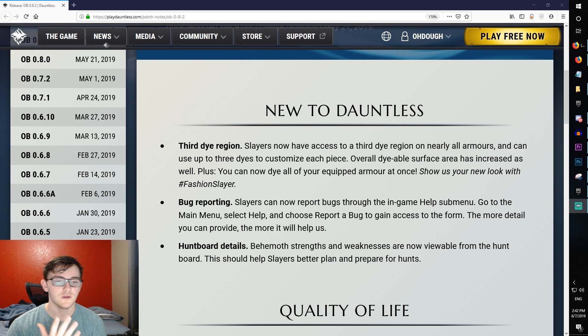Starting off, we have what's new to Dauntless. You have a third dye region — you can now dye three different channels for your armor. It's going to be pretty cool. All those pieces that you couldn't dye before, like those grays and random colors taking up space on your armor, will hopefully be dyeable. You'll have a much greater surface area to dye on your armor, which is better for all the fashion slayers out there.